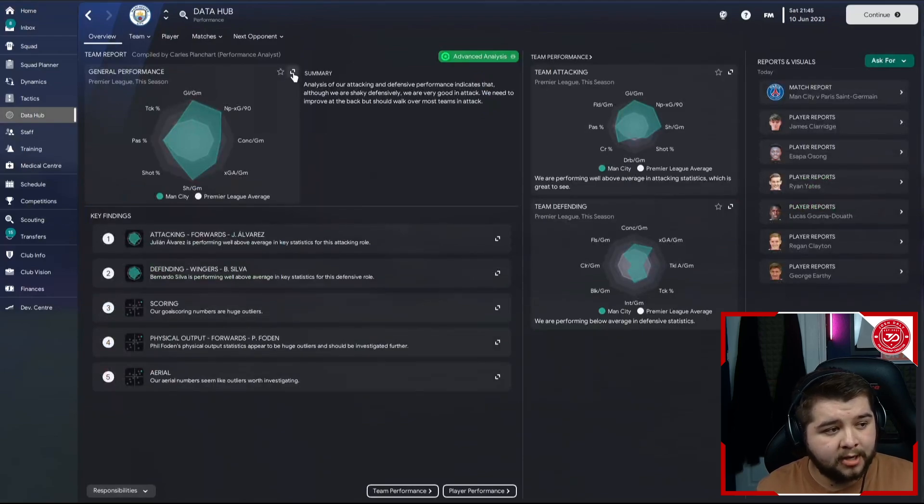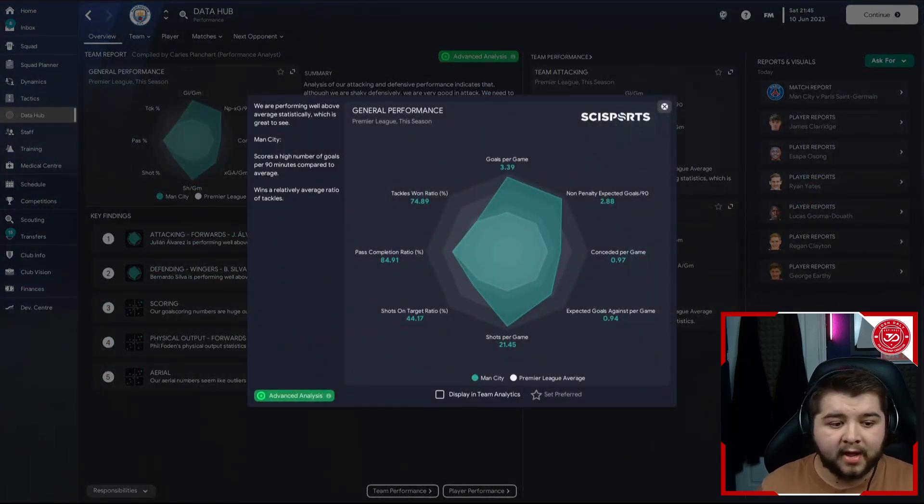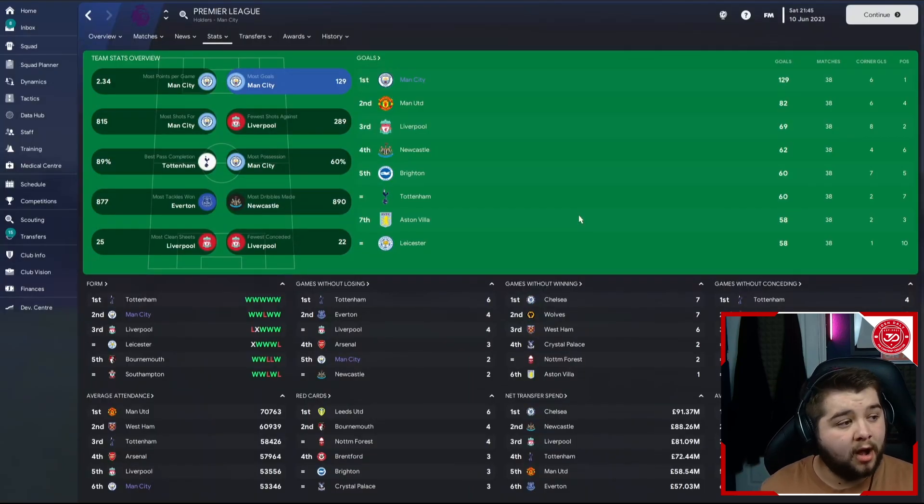In terms of the data hub, we're looking at 3.39 goals per game, conceded sitting at only 0.97, and quite a decent pass completion. The pass completion isn't the main focus — this tactic is a very unique sort of shape. It's all about going forward, getting goals, and really pushing your attacking limits to the max. Some league stats in our favour: most points, most goals, most shots for — over 800 shots this season — and most possession. Although we're Man City, this is by no means a possession-based tactic, so it's quite cool we rank that high.